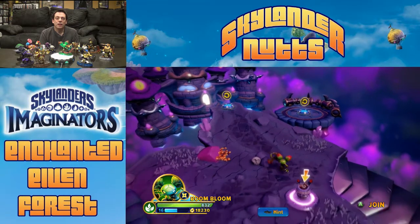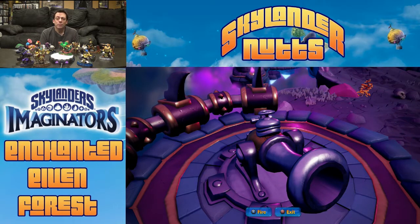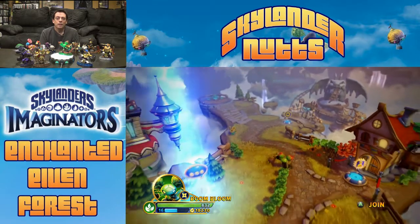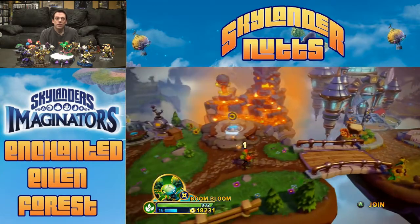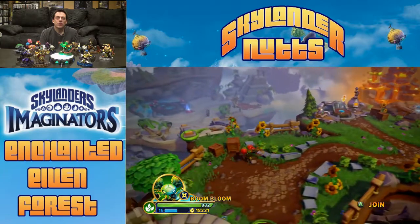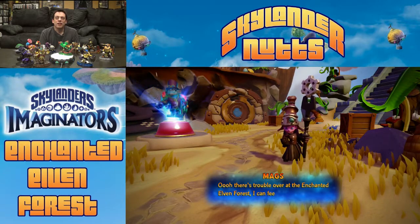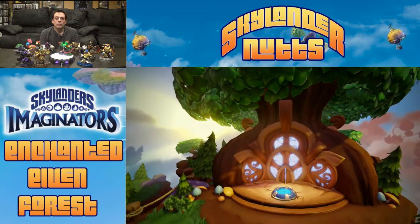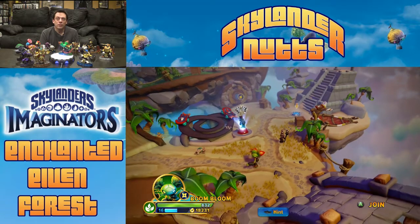There is the Enchanted Elven Forest. I guess it recognized the fact that I had put it on the portal in a previous game under my account, so it's there now. We've got to get back to it though from our layer of chaos that we were at. Also recently, we have had Update 1.1 come out, and you may notice a little new section. When we go down here, this is our Adventure Pack section. Mags continues to tell us about the Enchanted Elven Forest, but she always likes to tell us about the Thumpin' Whumpin' Islands that we had put on there a long time ago.